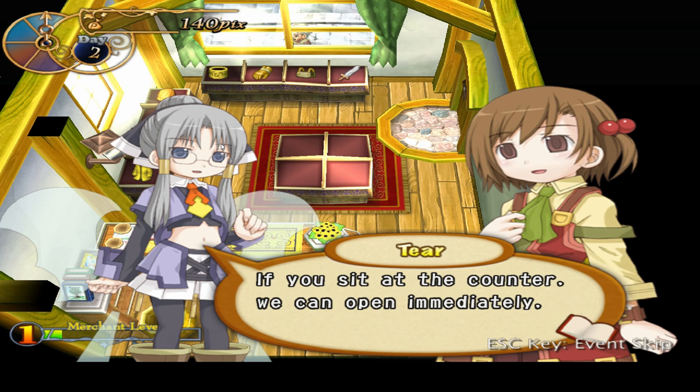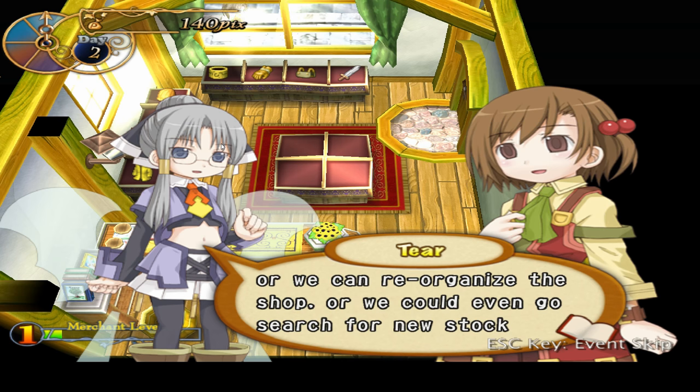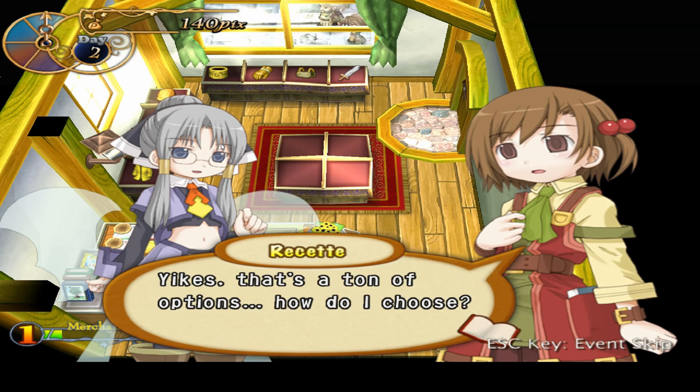So this is day two — I jumped ahead a bit. Day one is just a tutorial. We went to the wholesaler, we bought a couple of basic adventuring items and other general purpose goods. We have ourselves a little bit of money left in the bank, but we still have a fairly full supply of items in the shop, and we're still sort of at the tail end of the tutorial here.